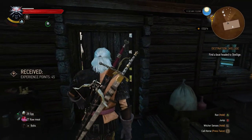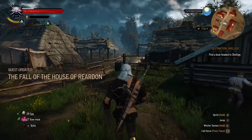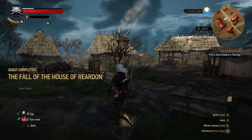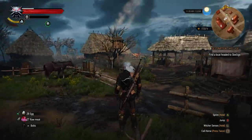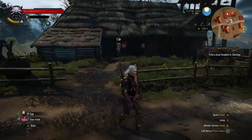So folks, that is pretty much it. I just wanted to give you guys this walkthrough video on The Witcher 3 showing you how to locate the barn key and Dolores' hidden treasure chest at Rare Dawn Manor. Let me know your thoughts in the comments below. I appreciate the support and I'll see you guys in the next video.